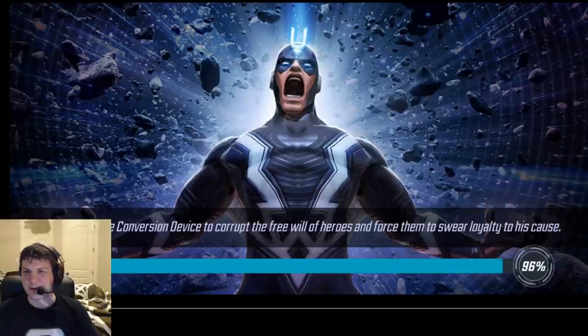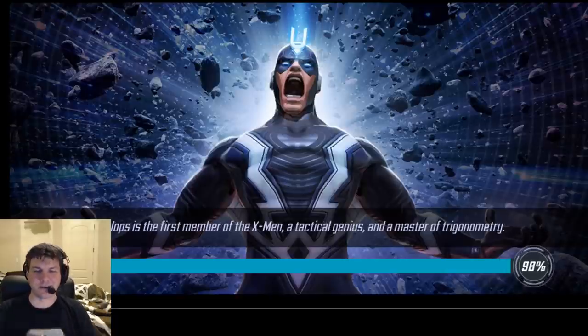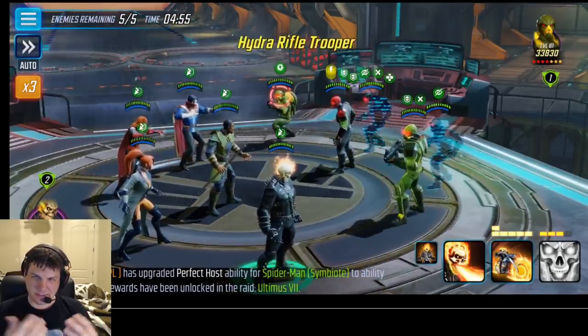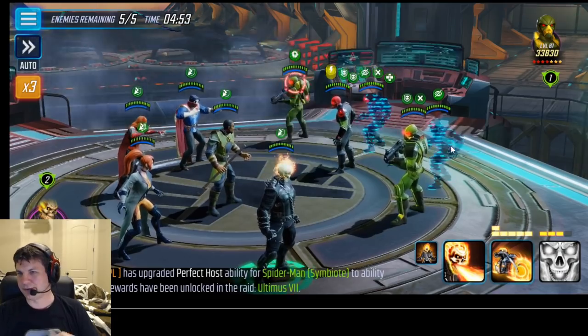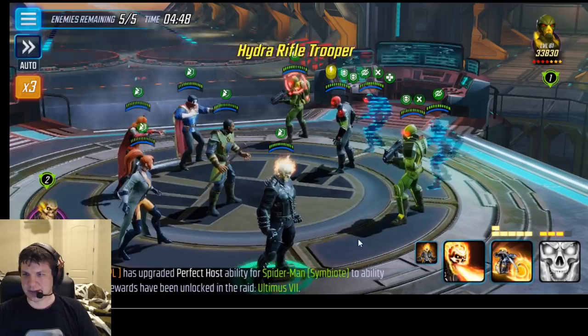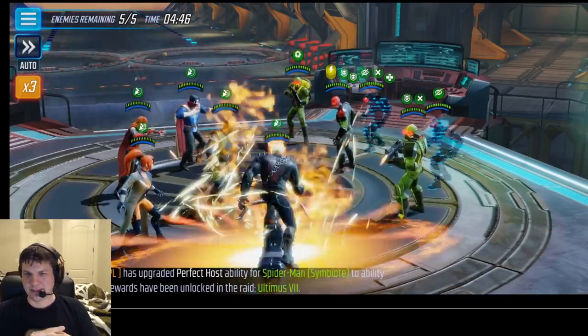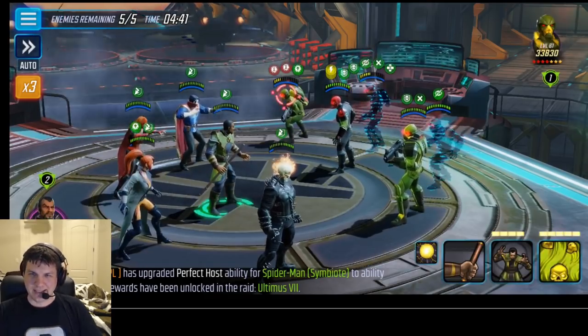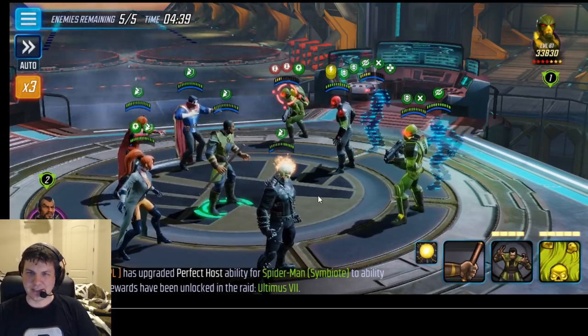I thought they'd have a bunch of buffs right off the bat, so I could flip all those and make their life hell. That sounded like a great idea, but it didn't turn out too great because two of them got stealth, and the back row ones are the ones I would want to hit anyway. I could attack them and just bleed them, but they got immunity as well, and it just didn't work out too great.